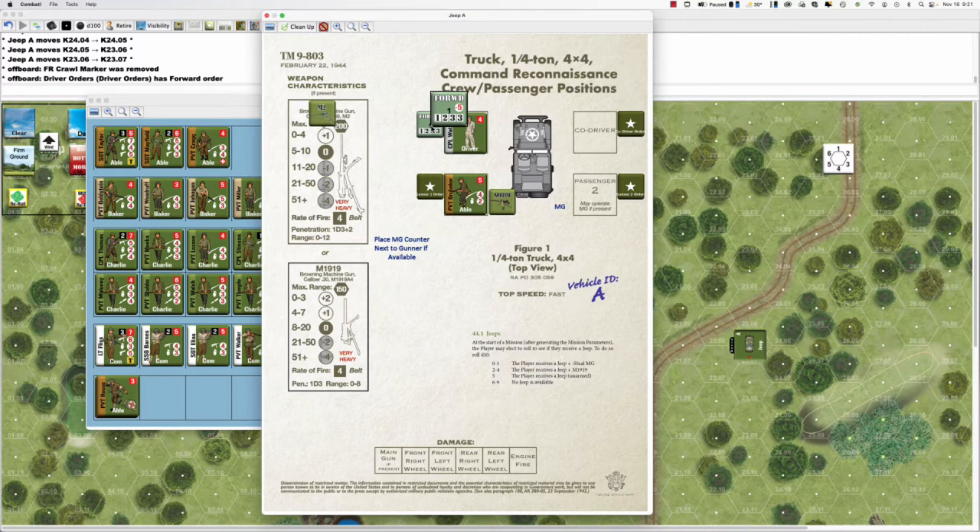Wheeled vehicles are susceptible to mud. If ground conditions are muddy and a wheeled vehicle moves off the road, there's a chance it will get mired — stuck in the mud. On a roll of eight or nine the vehicle is stuck, and the driver must pass a TQ check with a minus three modifier on the subsequent turn to get unstuck. You want good TQ drivers, or just stay on the road with wheeled vehicles when it's muddy.